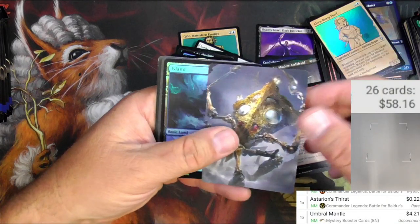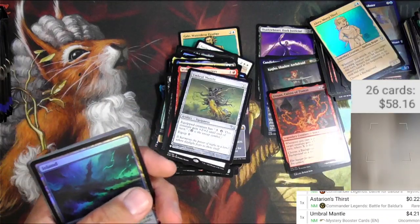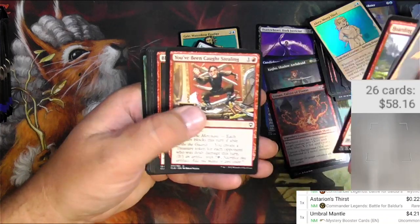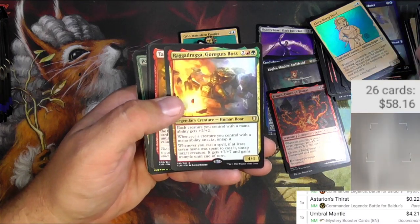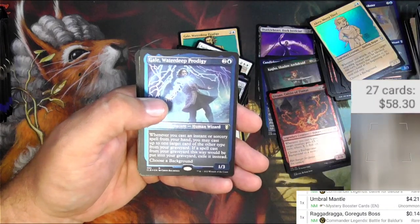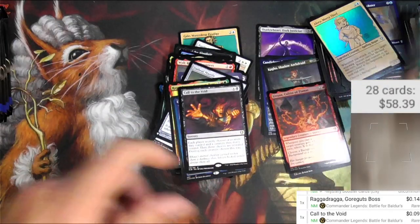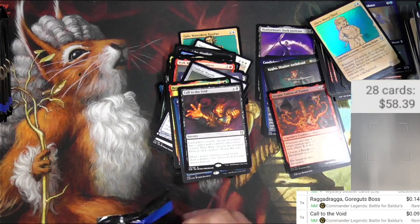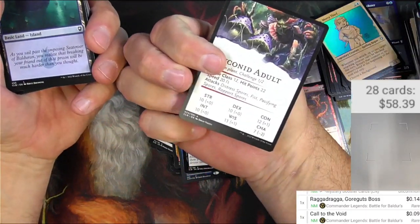What is this thing... got a Trydrown — this is like a construct thing from one of those outer planes. You know what I'm talking about. Raggadragga, Goreguts Boss — nothing big there. There's Gale again. Call to the Void and Poison the Blade. Raggadragga — at least it's fun to say. May only be worth 14 cents.